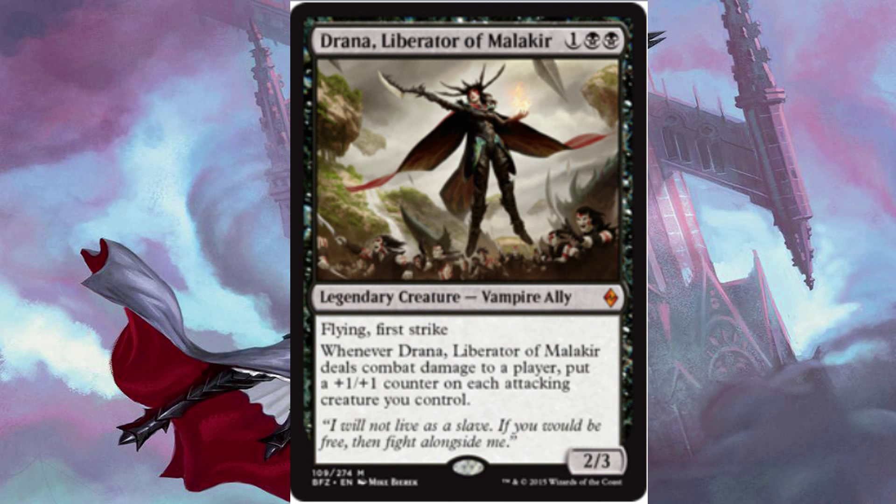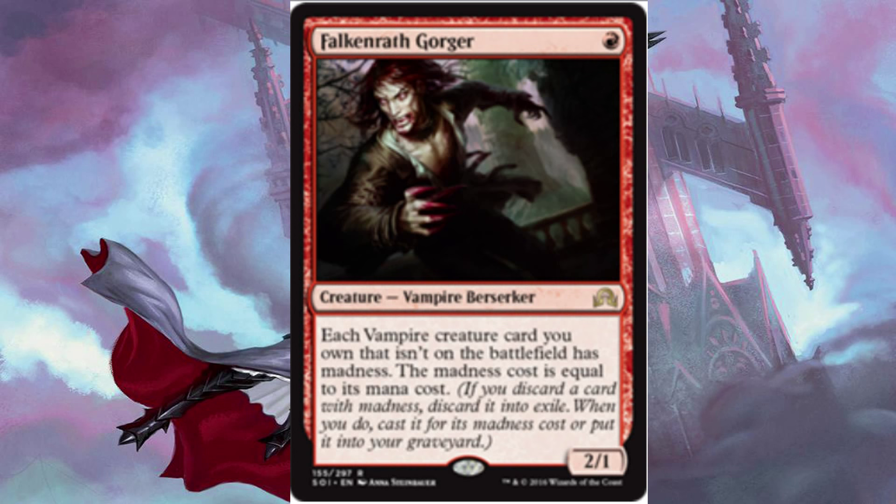We have 2 Drana, Liberator of Malakir for 1 and 2 black, a 2/3 with flying and first strike. Whenever she deals combat damage to a player, put a +1/+1 counter on each attacking creature you control. We have 2 Falkenrath Gorger for 1 red, a 2/1. Each vampire creature card you own that isn't on the battlefield has madness, and the madness cost is equal to its mana cost, so if you're discarding stuff on your opponent's turn, it essentially lets you get your vampires for a flash cost.